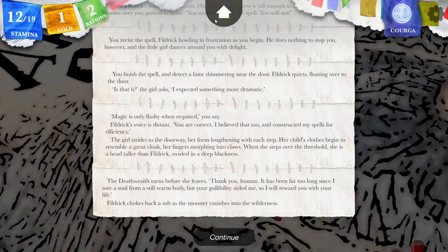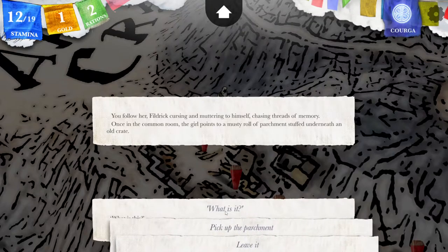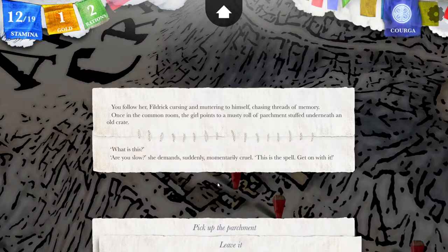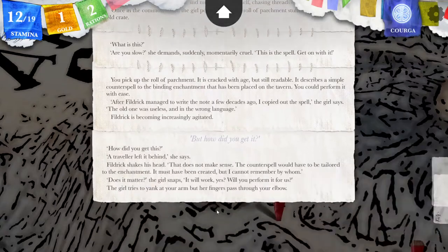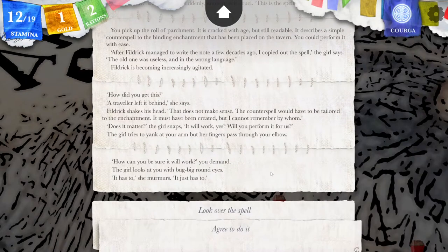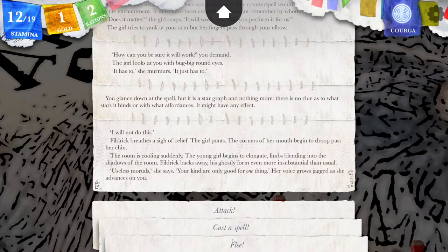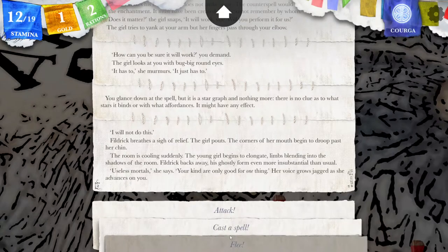The death-wraith turns to you before she leaves. 'Thank you, human. It has been far too long since I tore a soul from a still-warm body, but your gullibility aided me. So I will reward you with your life.' Fildric chokes back a sob as the monster vanishes into the darkness. I was right — I thought it was suspicious. Now playing through the refusal branch: I will not do this. Fildric breathes a sigh of relief. The girl pouts — the corners of her mouth begin to droop past her chin. The room is cooling suddenly. The young girl begins to elongate, limbs blending into the shadows of the room. Fildric backs away, his ghostly form even more insubstantial than usual. 'Useless mortals,' she says. 'Your kind are only good for one thing.' Her voice grows jagged as she advances on you.